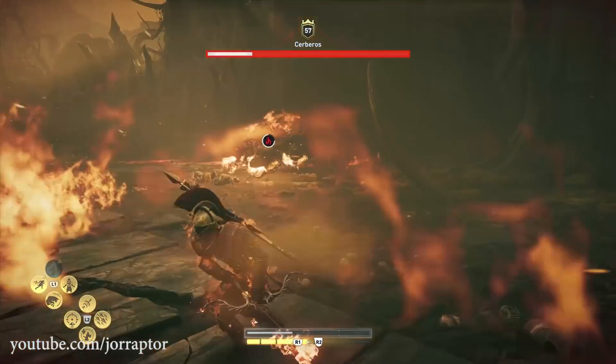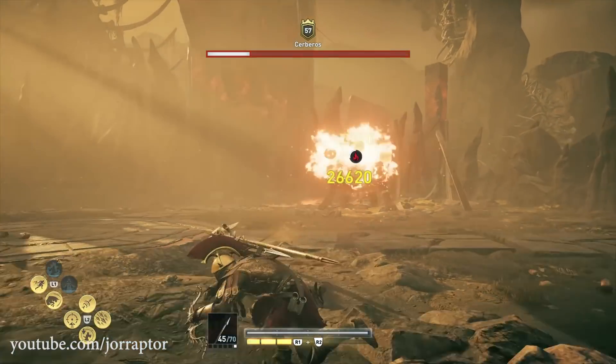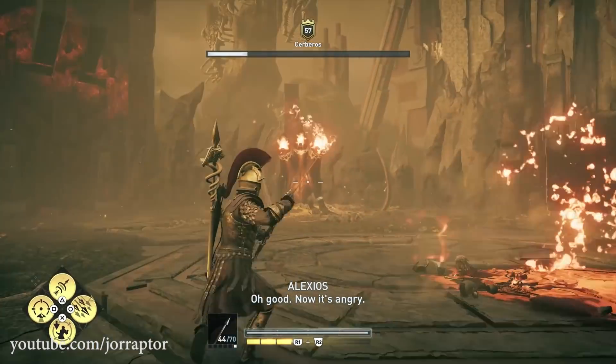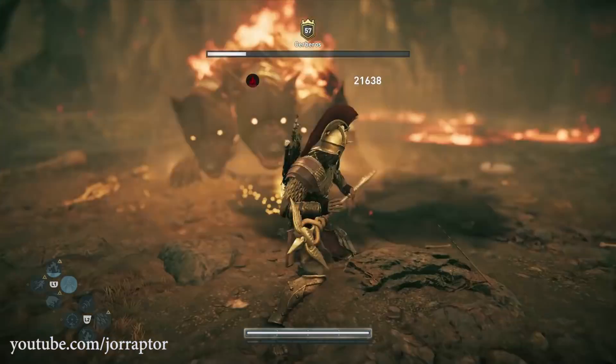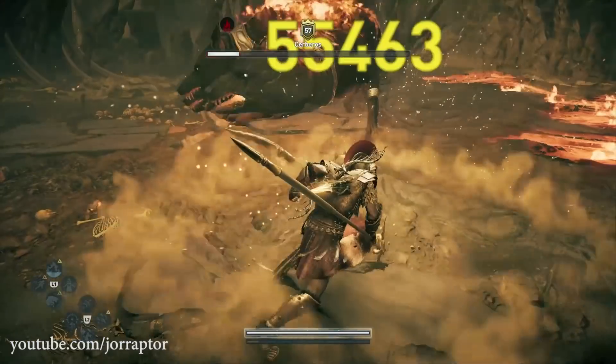She's burning again — that's nice. Be careful of her attacks, they do a ton of damage. Using second wind to rescue yourself from the burning effect is very useful here. The overpower ability is ready — she's dropping to the ground, so let's use it now. Tons of damage.